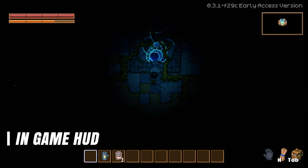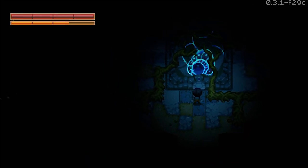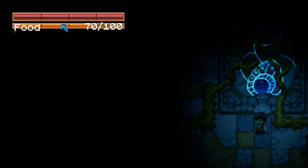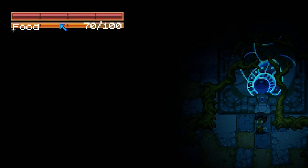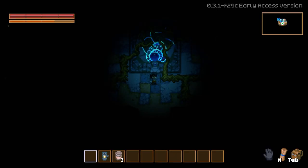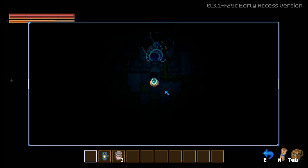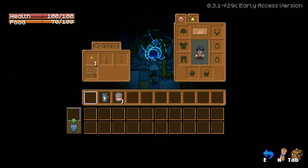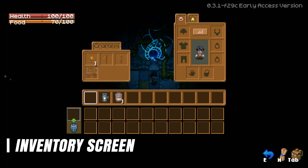Next, let's talk about your in-game HUD. Top left you have your health and your food — monitor your food because it depletes pretty quickly early game. Top right is the mini map; you can also press M on your keyboard to show the full map. At the bottom middle of the screen is your hot bar, which corresponds with number keys one through zero. Bottom right is your legend, showing how to open your map with E and your inventory with Tab.